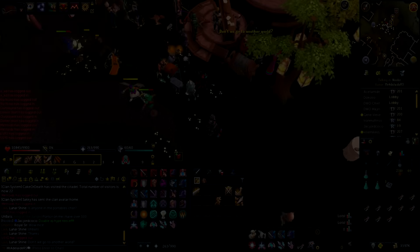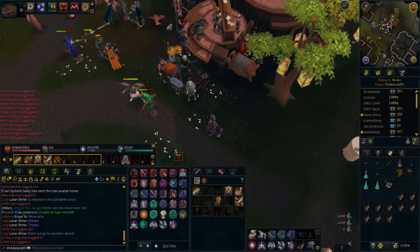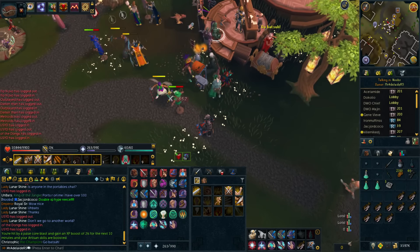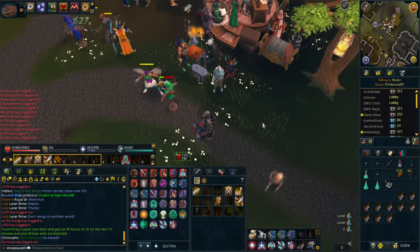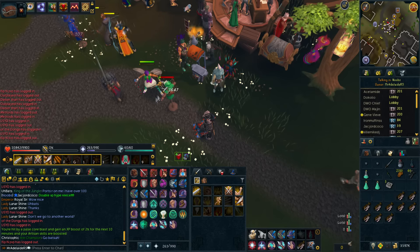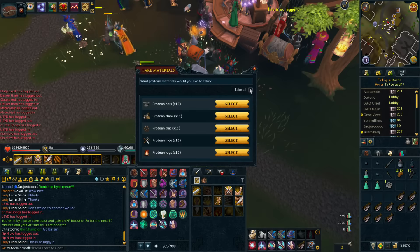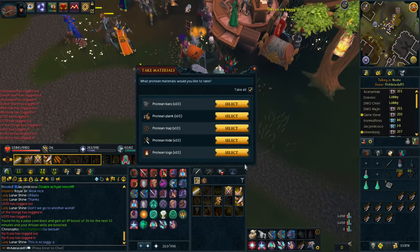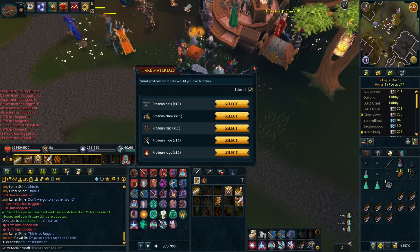Hey what's up guys, Reece here. Welcome to another video. This is RuneScape Vlog 256 or 7. It is double XP weekend, so our goals for this weekend is just to use up what we've got. We're going to be using RuneMetrics and this little XP tracker down here. We don't have any specific goals — we're just going to be using up all different things like protein traps, fighting dummies, all those kind of things. We're going to use all our brawlers and try to see how much XP we can gain over this weekend.